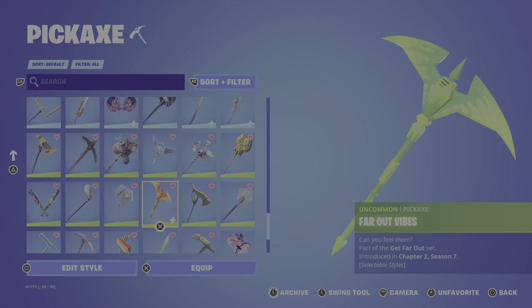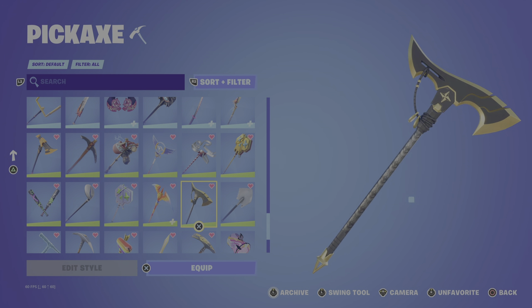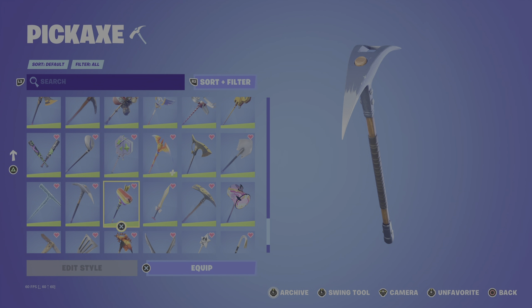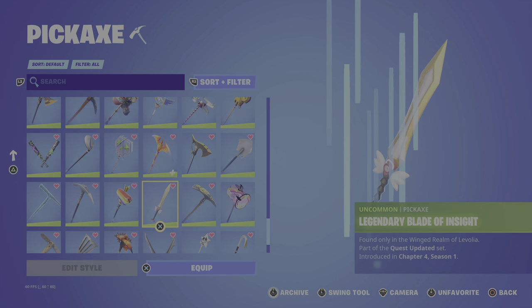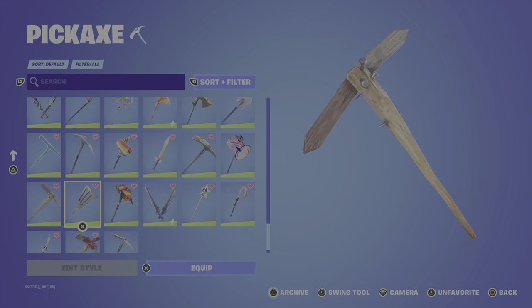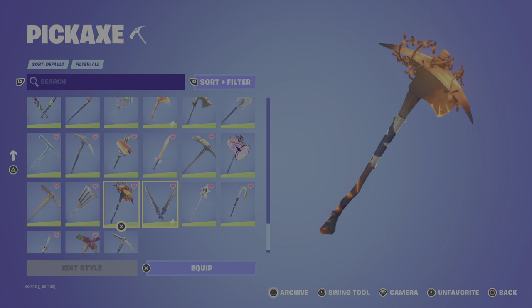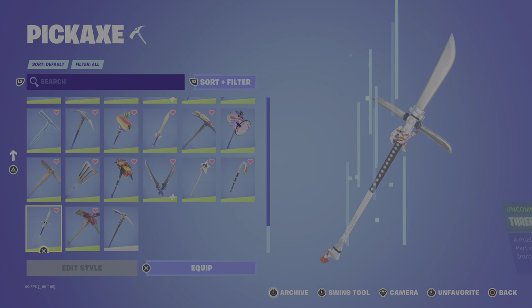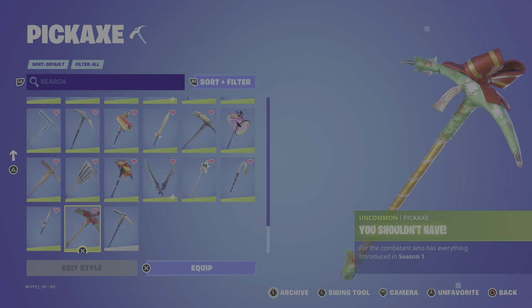Eyes of Victory, Far Out Vibes, got minus pickaxe, Icebreaker, Icicle, Chapter 2 defaults - this is a free reward. Lucky Axe. Another Save the World pickaxe - it's been out in the shop for a while I believe. Red Hot Revenge. That's a free reward.